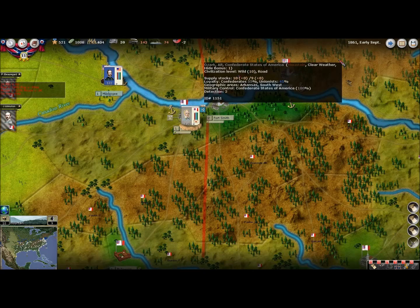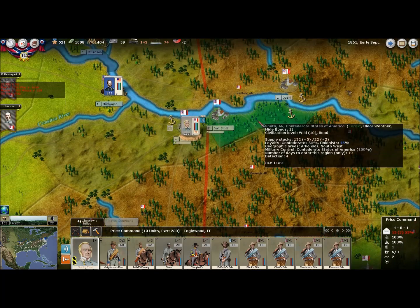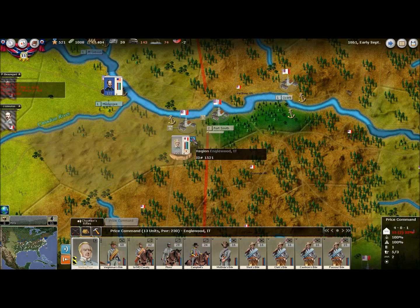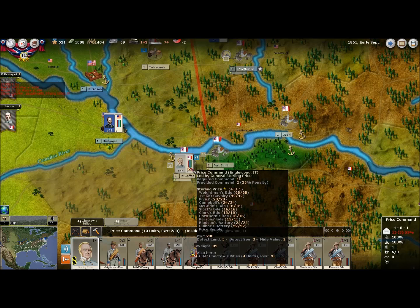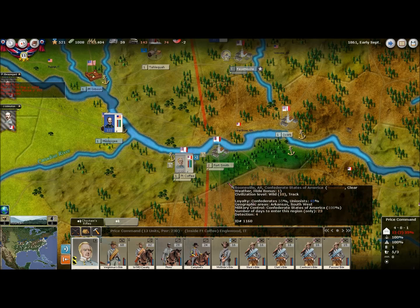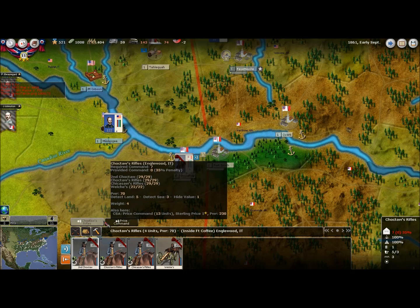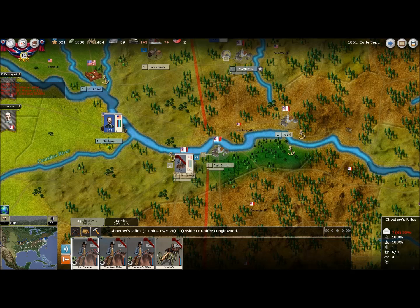Let me see where I left off here. General Price just stays put in for coffee — that is going to be his mission, just hold for coffee for now. I want to have the Choctaw Rifles raised, and they will help considerably out here in the West. Highly mobile and pretty effective as well.